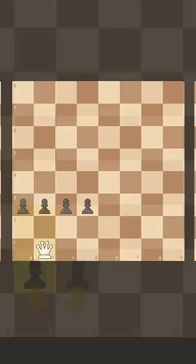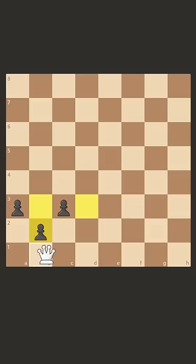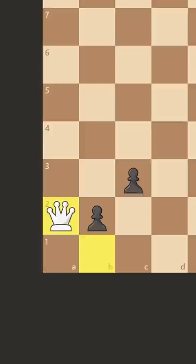If black plays a2, we can just take this pawn, and now we're covering both squares. And if black plays b2, we can't take because we have to cover promotion, so we go to b1, and now whichever pawn is pushed, we will just take. And these pawns will be stopped.